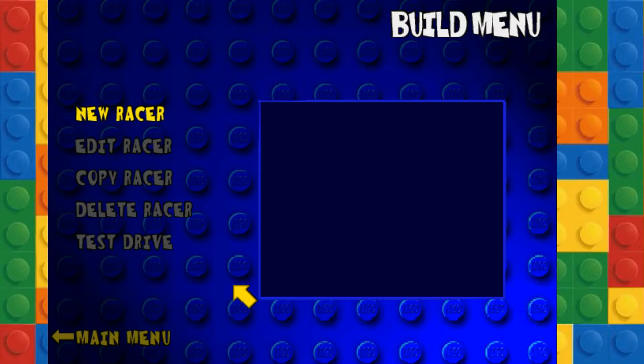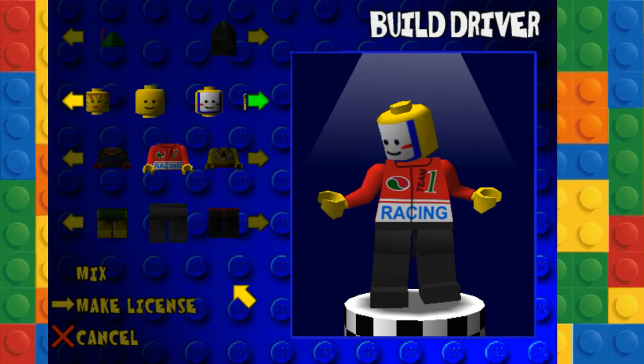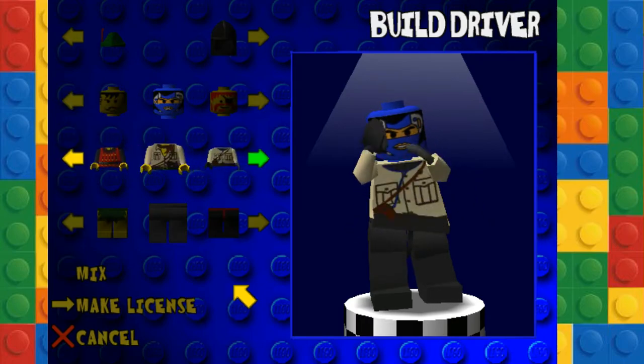As you've noticed in a lot of my recent episodes, I've basically had the same drive for a long time. I thought you could edit the racer driver thing and it'll update the costume, but it turns out it doesn't seem to be working. I've tried multiple times, so I've decided to build a brand new racer.